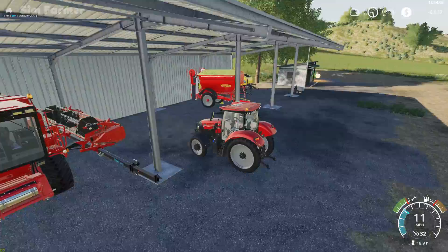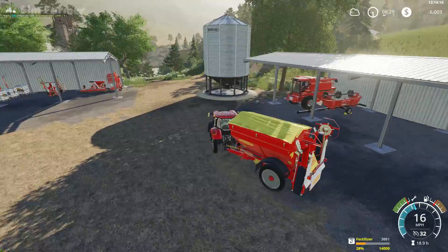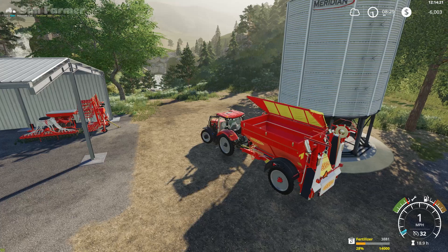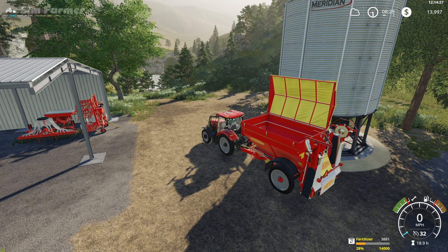The first thing I'm going to do is get a worker set up on doing one of the contracts, and then while we go take the horses and do some other jobs, the worker can be working through the contracts. We do need to borrow a little bit of money so we can fill this up with fertilizer.